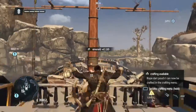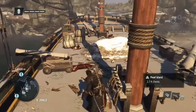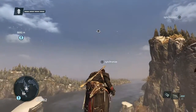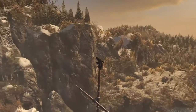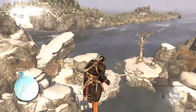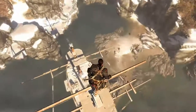Now we're going to climb the viewpoint. We're going to jump around on the wheel first of all, but now we're going to climb the viewpoint. We'll just jump to the point where we get to the viewpoint. And then when we jump off the viewpoint we'll get our first animus fragment of Pearl Island as well.